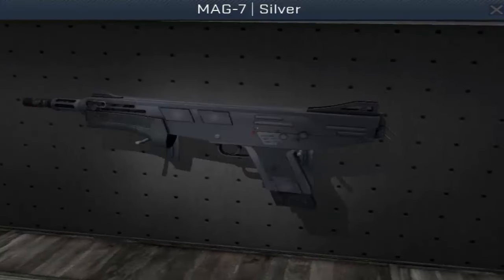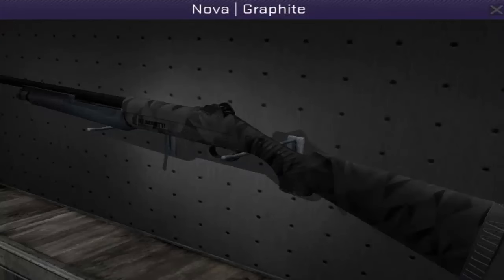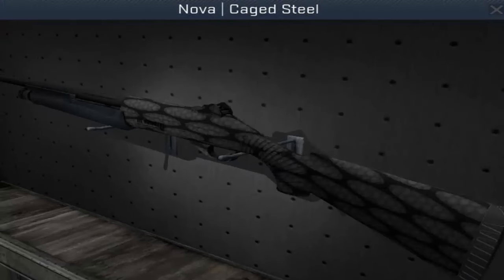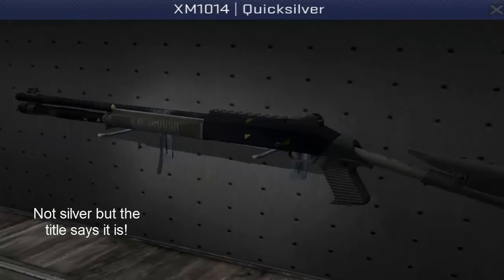The Mag-7 Firestarter, the Mag-7 Silver, the Mag-7 Metallic Dedepat — I did not know there was actually a Metallic Dedepat. The Nova Graphite, the Nova Caged Steel — another skin I had no idea existed but sounds super cool. The XM-1014 Scumbria and the XM-1014 Quicksilver.